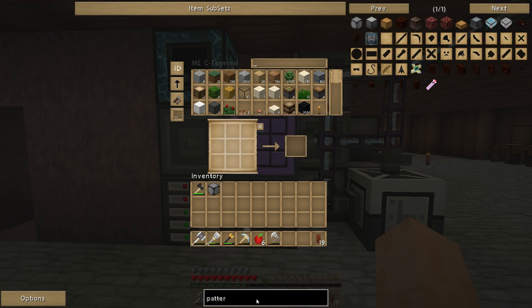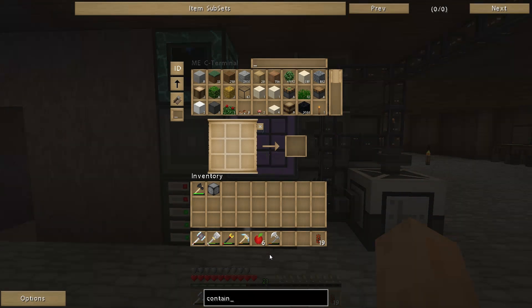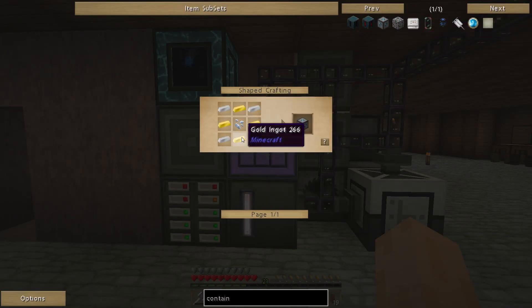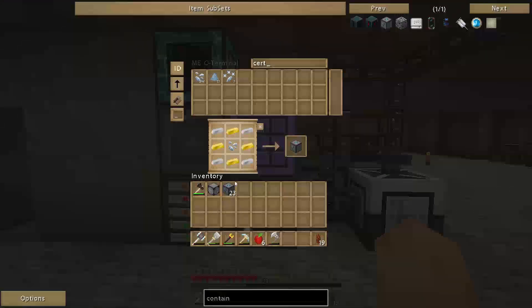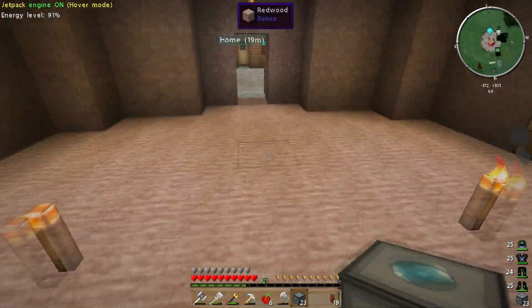I'm going to need a couple of crafting CPUs, but I'll get building them in a minute. First I'm going to get going on the containment walls — assembly containment walls. Fairly straightforward: just gold, iron, and certus quartz. These are the walls you need, so I'm going to start getting the structure set up. I've got 290 certus quartz, so let's go downstairs and start getting this set up.